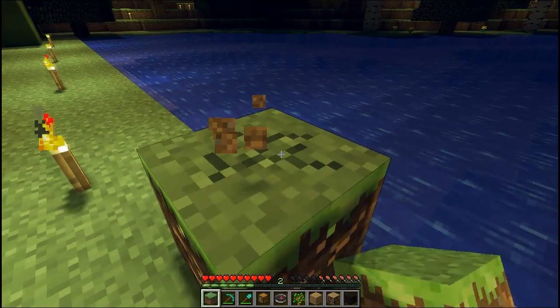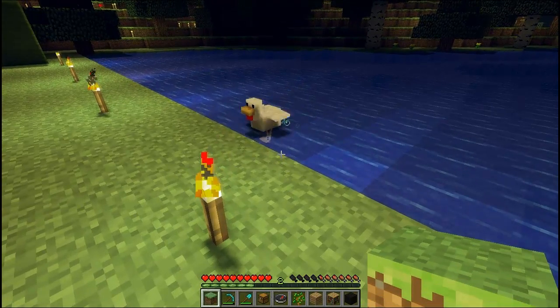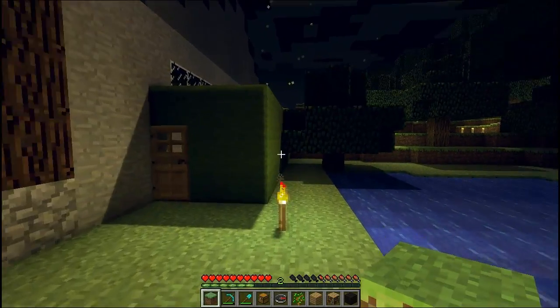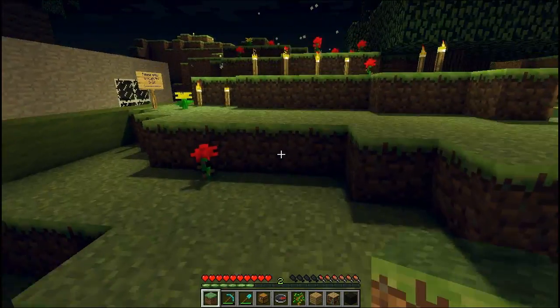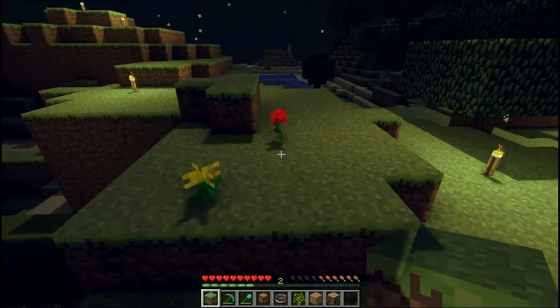Look at this chicken, for example — it's sort of softened, and so is the torch. It's given a sort of softened effect, which I think is really graphically pleasing. If you pick up a texture pack and slap this on, you'll really start to see the difference. And I really like it at night — the blocks and everything just looks absolutely fantastic.